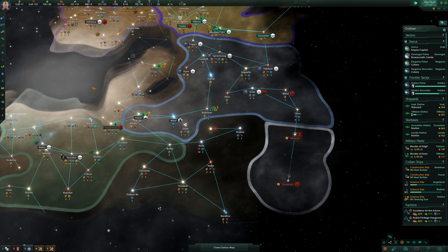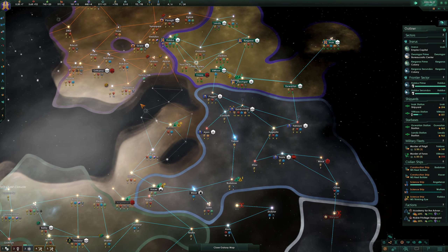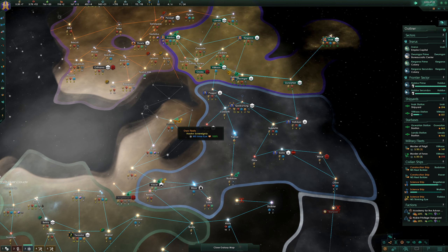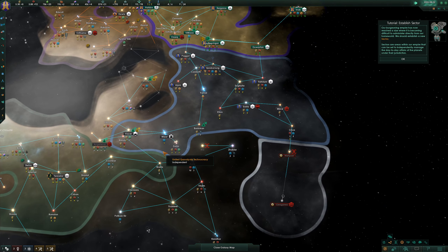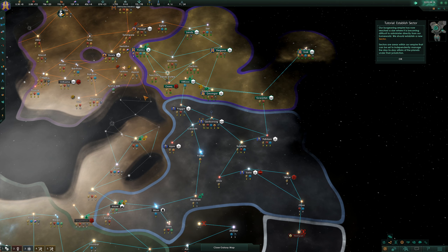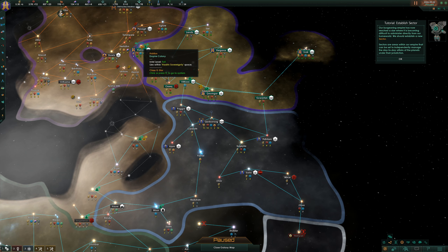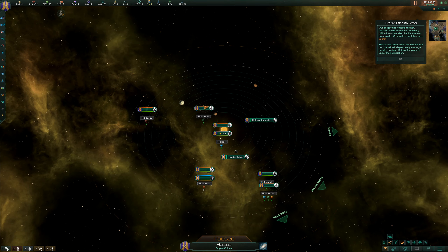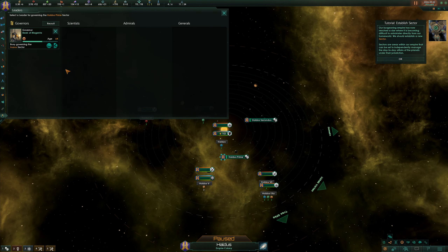82 more influence will get us jumping the bridge. This does connect up here so this would end up being quite a dangerous little place to be. To establish a sector, first select a planet in frontier space and press the create sector button - this will make the planet the capital of a new sector and all frontier space systems within six hyperjumps will be added to it. If we select Haldus Prime, there we go - new sector. Anything within six jumps and we can get ourselves a new governor.